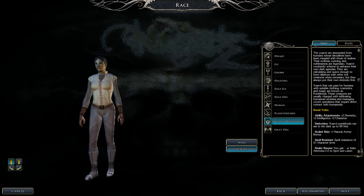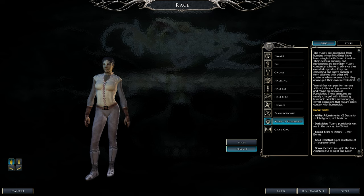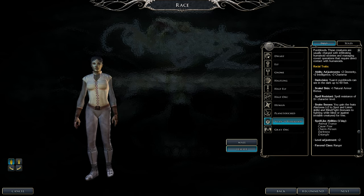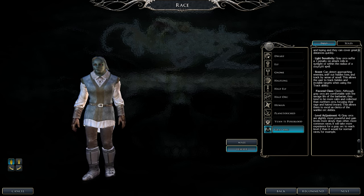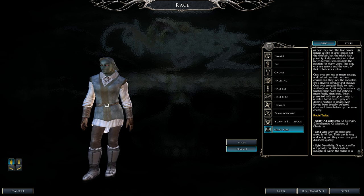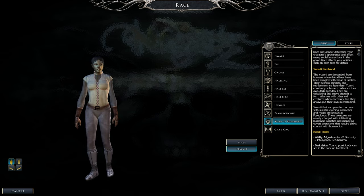Yuan-ti Pureblood, I feel, is the best race. Plus 2 intelligence, charisma, and dexterity — I don't care about the charisma, but the dexterity and intelligence are great. Plus you get blind fighting for free. The disadvantage is ECL plus 2. But I say it's the best race for this build. I picked Yuan-ti Pureblood. Half-orcs and Grey Orcs are a pass due to minus 2 intelligence.